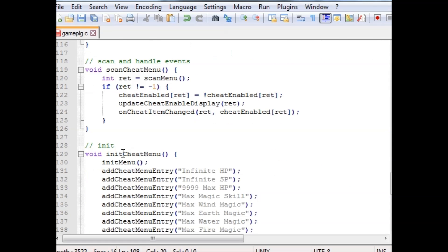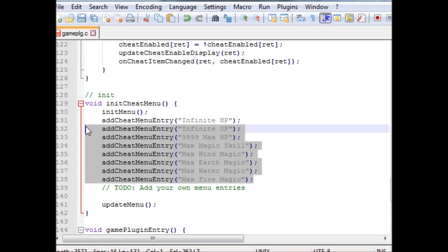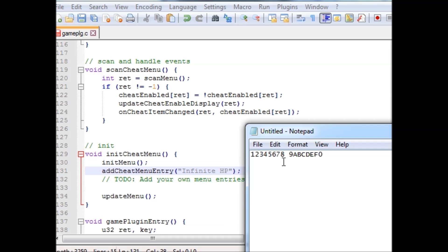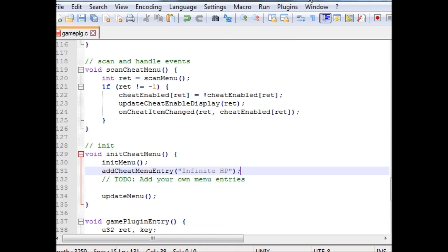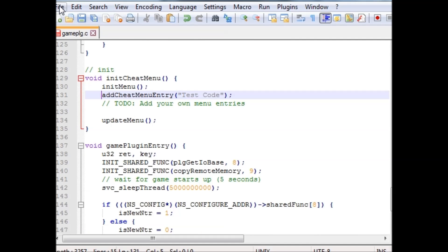Next we're going to scroll down, and at line 130 we'll find the names of the codes. Since we only have one code, we only need the first one. This is obviously a fake code, so we'll just name this 'test code'. Now we have our one cheat called test code with the address right here.